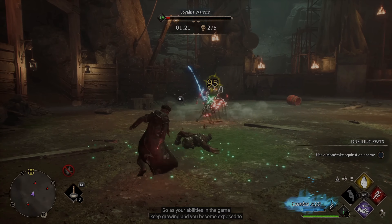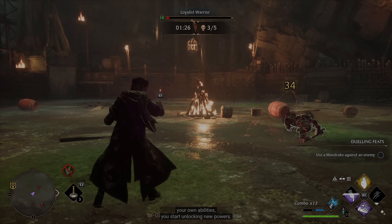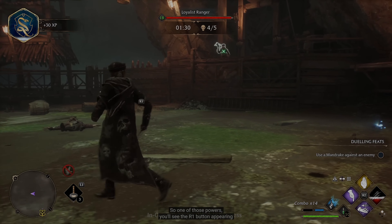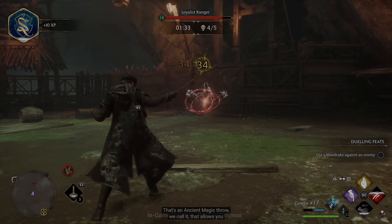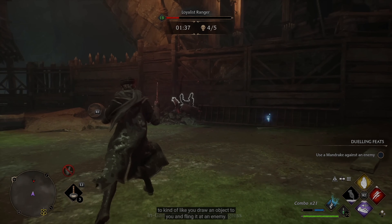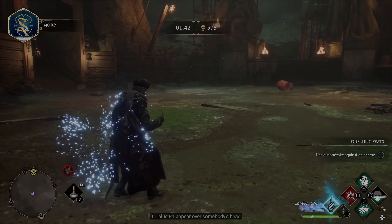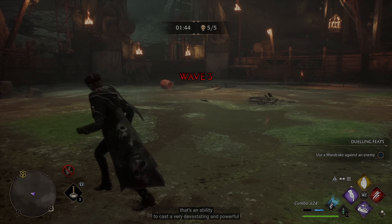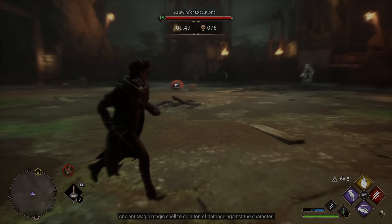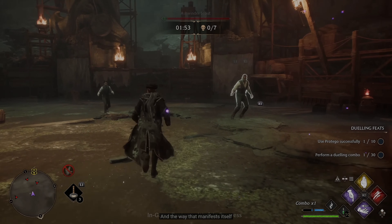As your abilities in the game keep growing and you become exposed to some of the secrets about your own mystery and your own abilities, you start unlocking new powers. One of those powers — you'll see the R1 button appearing throughout the game — that's an ancient magic throw. That allows you to kind of draw an object to you and fling it at an enemy. Whenever you see the R1 or the L1 plus R1 appear over somebody's head, that's an ability to cast a very devastating and powerful ancient magic spell.